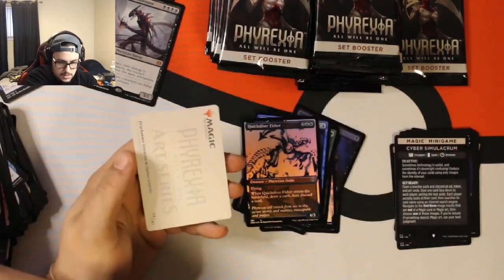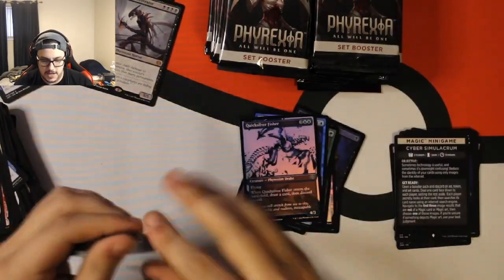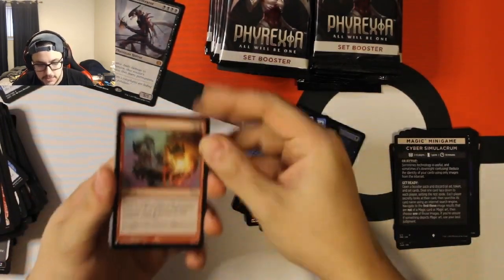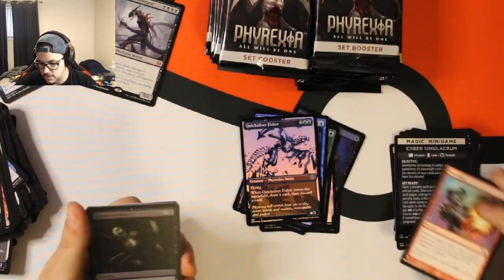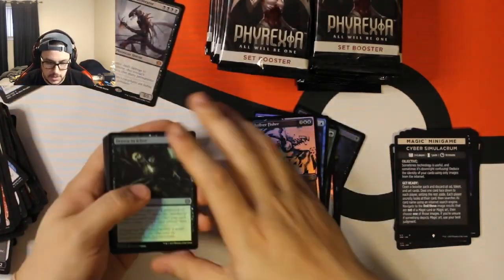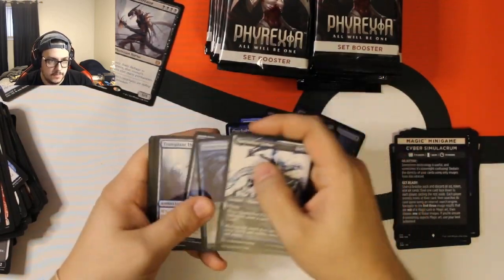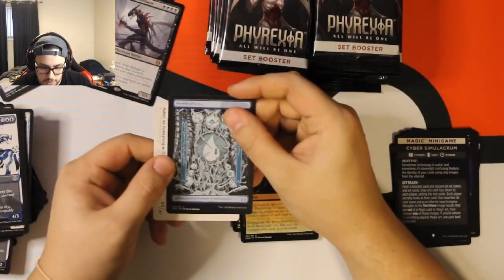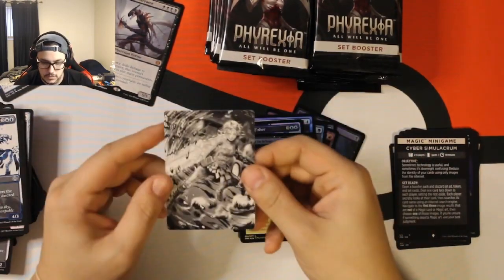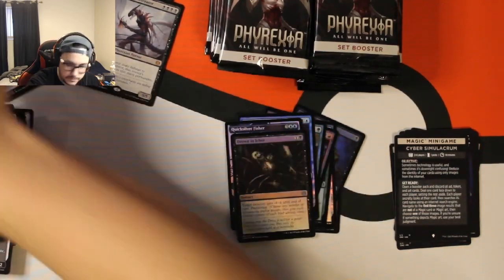We got Planes and Forge Hammer. Not too bad. Getting into our last pack of the side — oh, Detonate from the list: Destroy Target Artifact with Converted Mana Cost X, for X and a Red. I'll set that with the Rares. Drown in Ichor, we got a Micro Synth Gardens. Another one of our showcase arts, and then ooh — Nahiri, the anime 'what if' one. Cool.